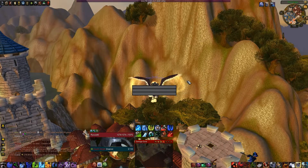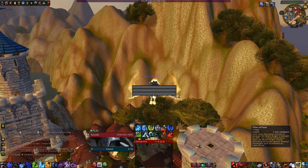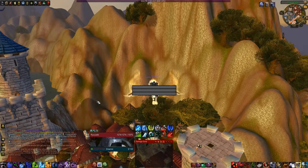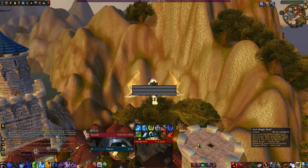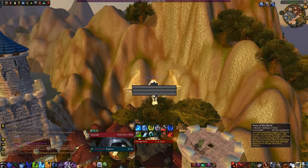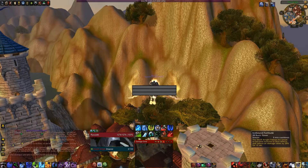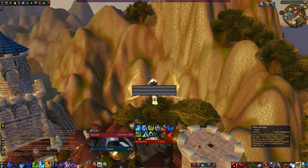Now we've got this little box - as a Death Knight, what do I want cooldown-wise on this bar? For me it's literally just Pillar of Frost and Raise Dead. I could put Empower Rune Weapon, Icebound Fortitude, Anti-Magic Shell, or Army of the Dead on there, but personally it'll be Pillar of Frost, Raise Dead, and Empower Rune Weapon. I don't need Icebound Fortitude since I'm not a tank - those are panic buttons.